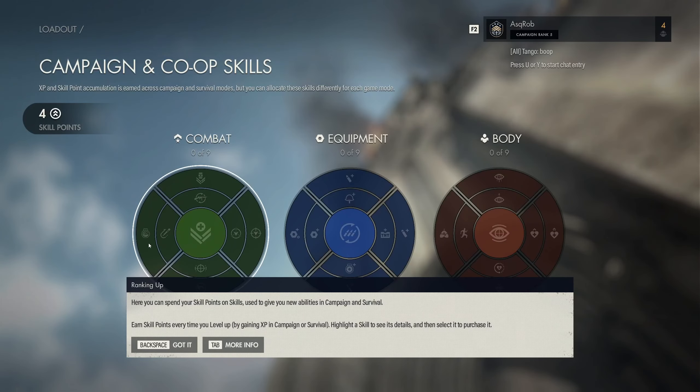I need to choose some new skills. I can spend my skill points on skills — that's novel, never seen that in a game before. I need to give you new abilities in Campaign Survival.